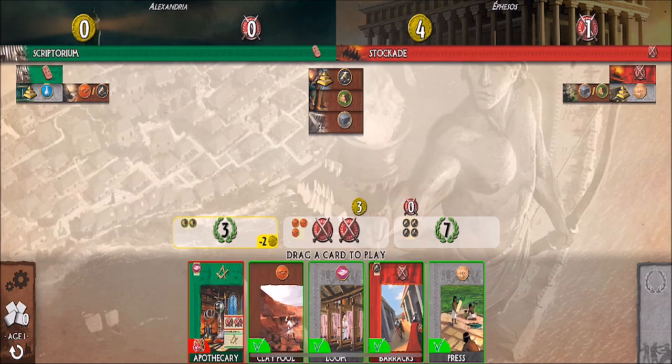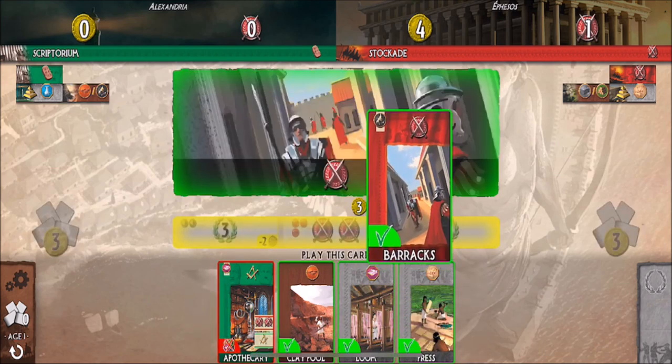The computer built a Stockade in the upper right corner, so he's got one military power. At the end of every age, you compare your military strength, and if you've got more than your opponent you get some victory points. I may want to build this Barracks on the bottom to stay competitive. Let's go ahead and build that Barracks.